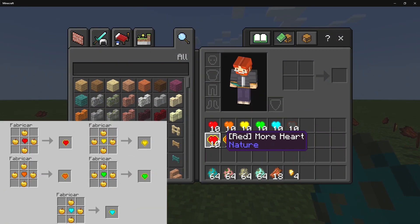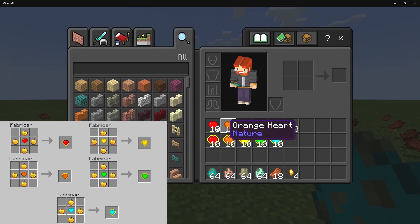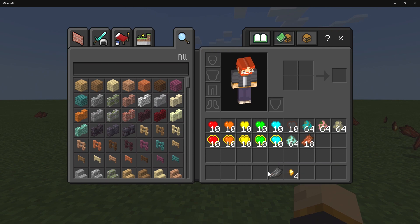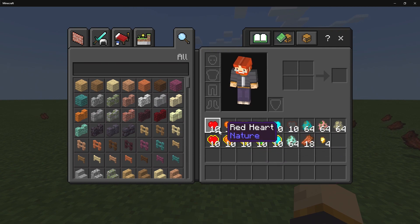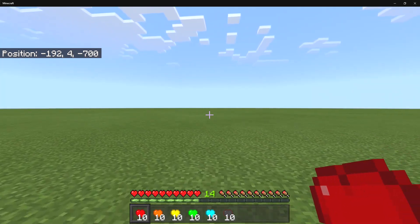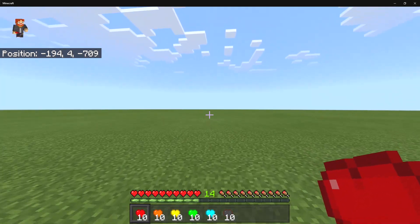We also have upgraded versions of these hearts down here. I'm going to switch over to survival mode and show you what these all do. We're now in survival mode and I've grabbed the first set of hearts — they all stack up to 10, just so you know.